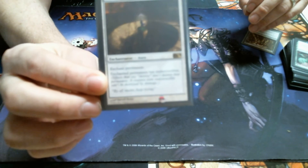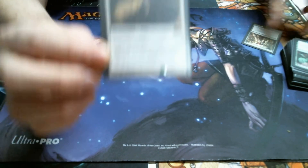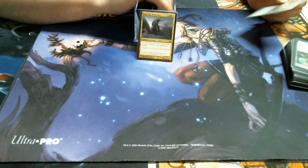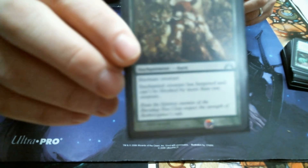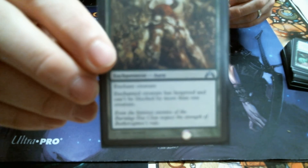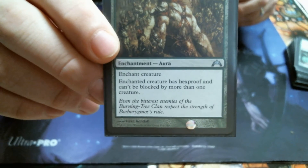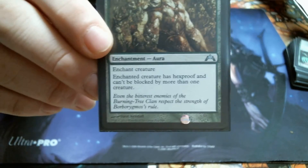We have Indestructibility here again because people are going to be gunning for your general, and if you give it Indestructibility, it seems good. Alpha Authority — enchanted creature has Hexproof and can't be blocked by more than one creature. That's pretty good.